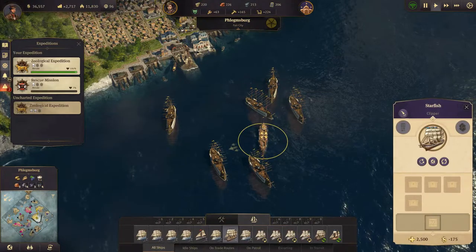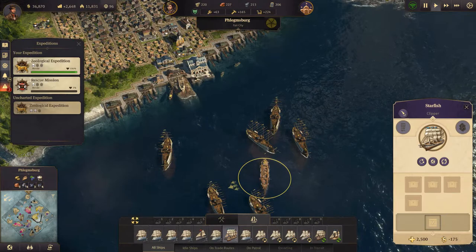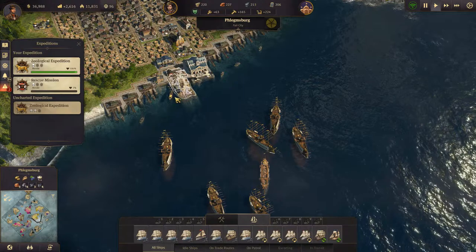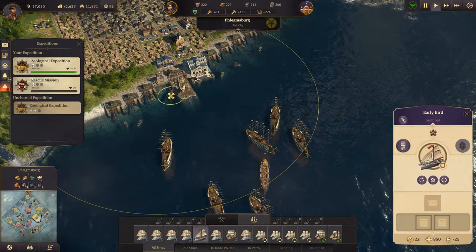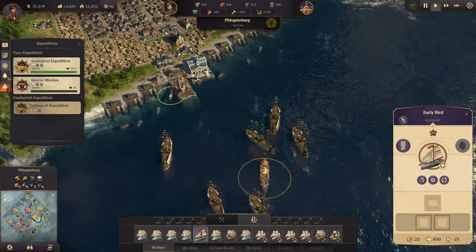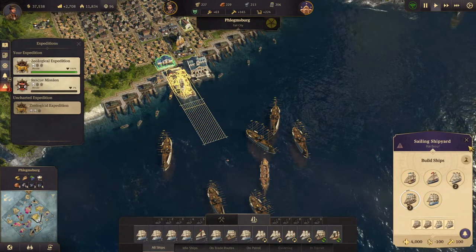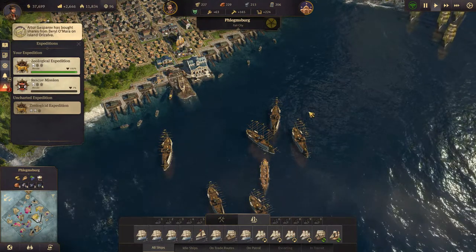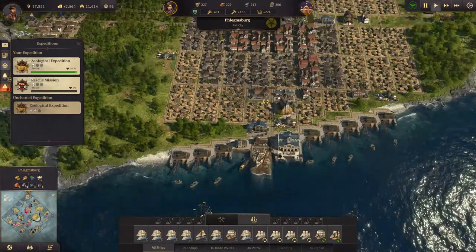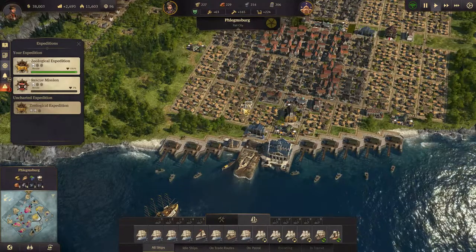So we are taking care of stuff and we have a clipper that we could set up with a trade route between the new and the old world. We also just sent a clipper over to the new world to set up a trade route. What we could do is also send like three or four gunboats with a clipper - I don't know what's best. We'll see in the next episode because we are basically out of time. Thank you very much for watching, guys - I hope you enjoyed it. If you did, why not leave a like and maybe subscribe, and I will see you next time.